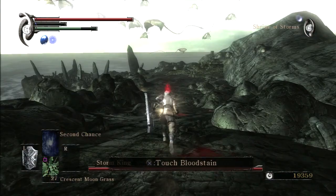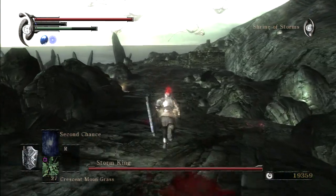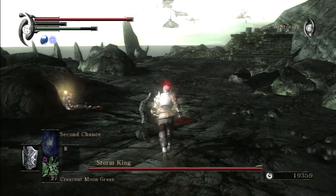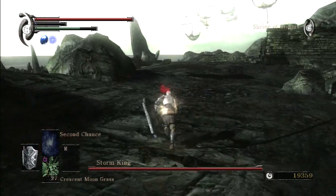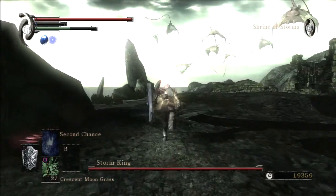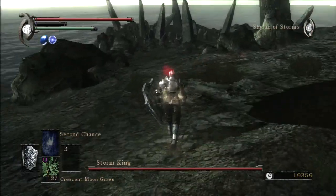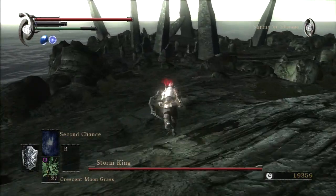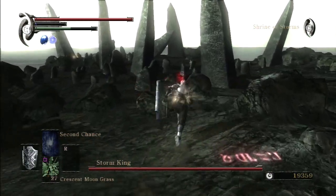What you really want to do is just book it over to where the Storm Ruler is. Don't even bother with any of the manta rays. I guess you could take out a bow and start shooting them, but it's probably not worth it. So that's just what I do.